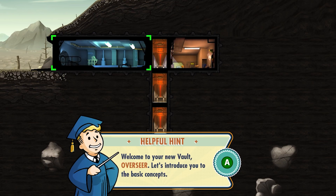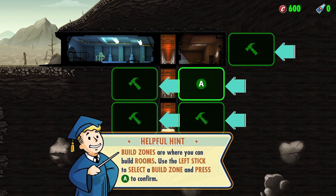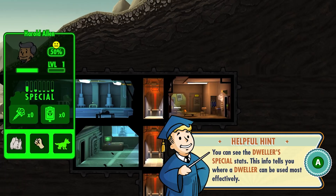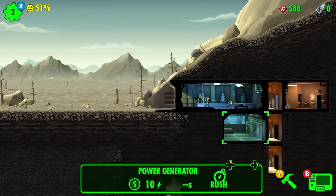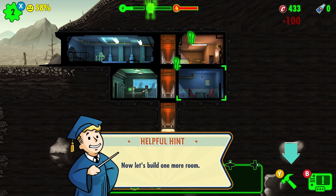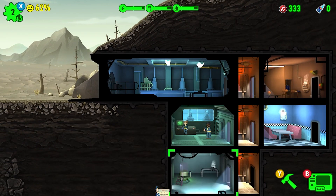Welcome to your new vault, overseer — let's cover the basic concepts. Let's build a room: a power generator, we'll place that there. We got new dwellers, so we're gonna shove this guy in here and her in here too — shove them together, hopefully they become best friends. Our happiness is at 51 but I'm sure these two lovebirds can change that. Now that we have our caps, we'll make a diner and a water treatment center.